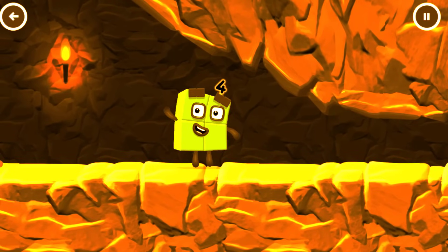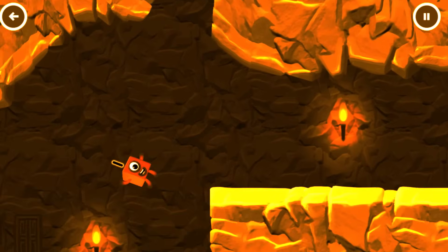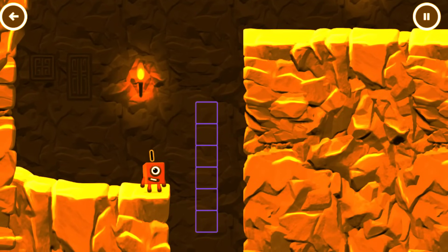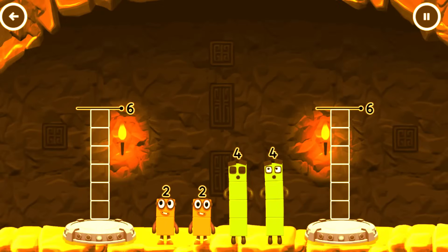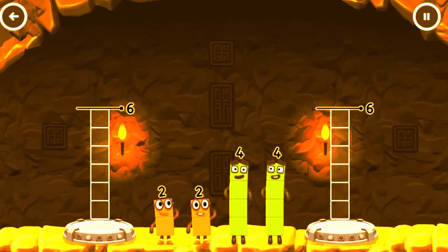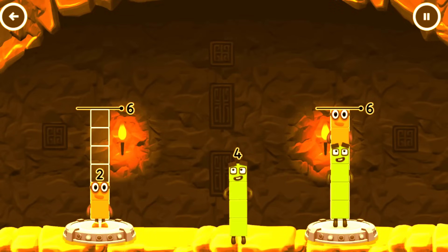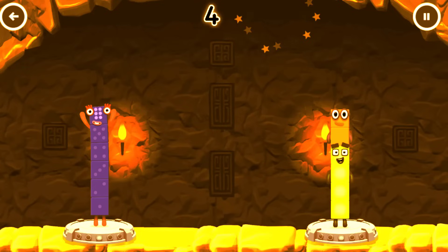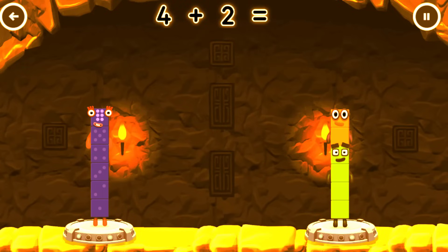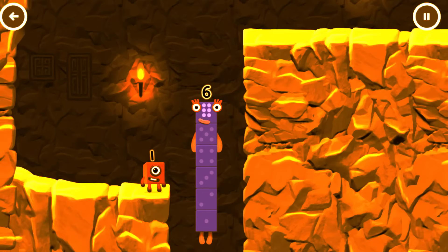I'm not so sure 4 is going to fit through there. You made it! Tap now. Share the number blocks evenly to make 2 groups of 6. Drag the number blocks onto both sides until they balance. Got it! 4 plus 2 equals 6. 6 equals 6. I am 6 in the mix!